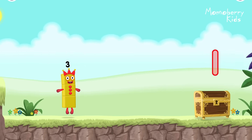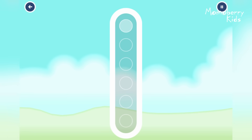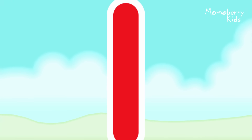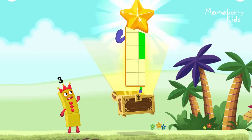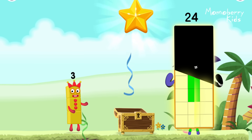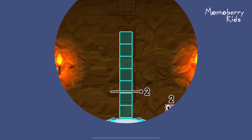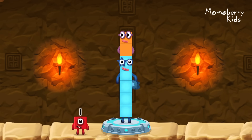Whee, I am three, look at me! Can you open the treasure chest by tracing the number? One, seven. Add number blocks to make seven. Five, two. Correct. Five plus two equals seven.